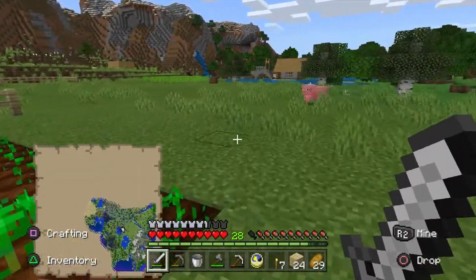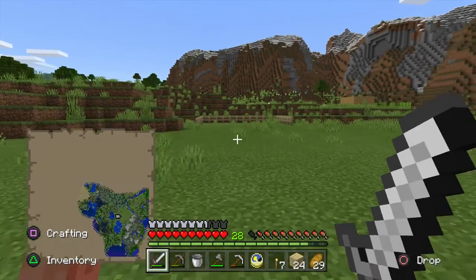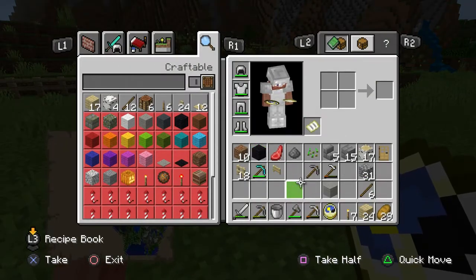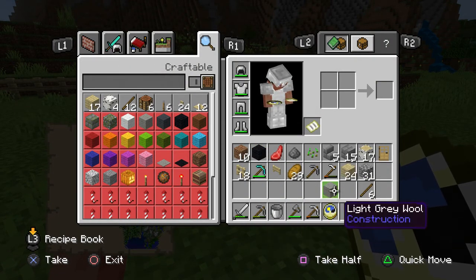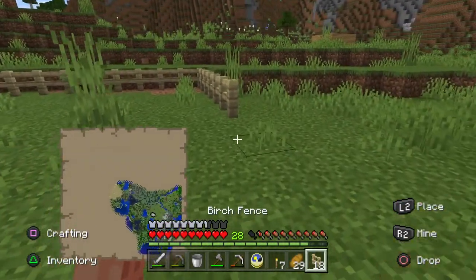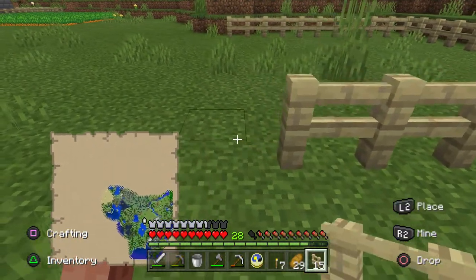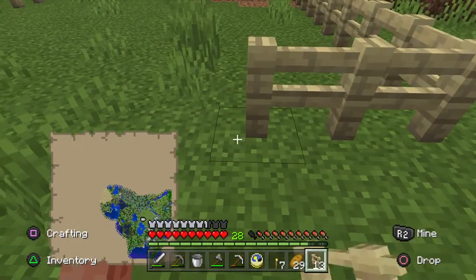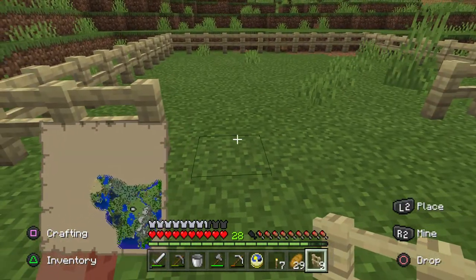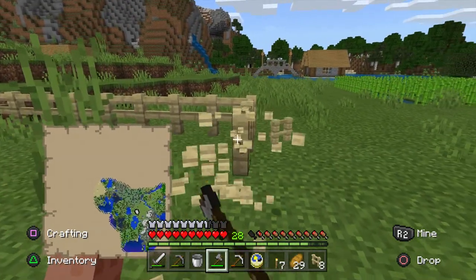With carrots and stuff we can do pig farms as well — we're not really too bothered about that for the time being, but we might look into it at some point. Let's put the fences here and go down here — hopefully this is enough. Yeah, we should have plenty. Actually we didn't go far enough — well, that was silly.